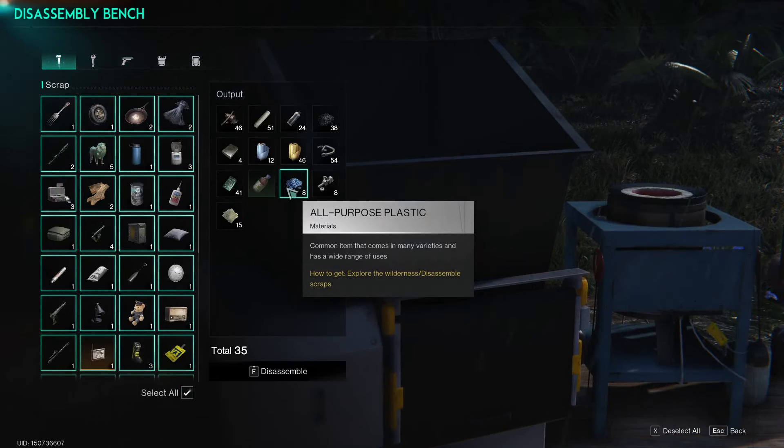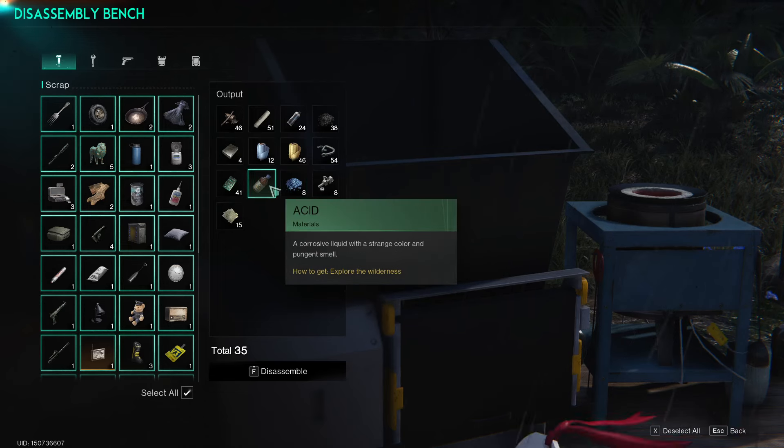I'm able to get all-purpose plastic. And that's pretty much how you get it. However, in the Red Sands area, as I said, there's much more of it than over there in the Iron River.